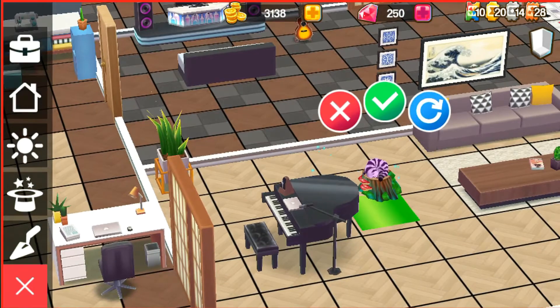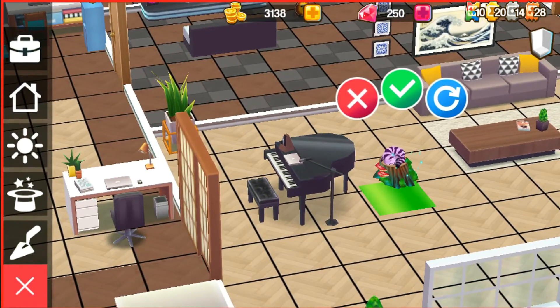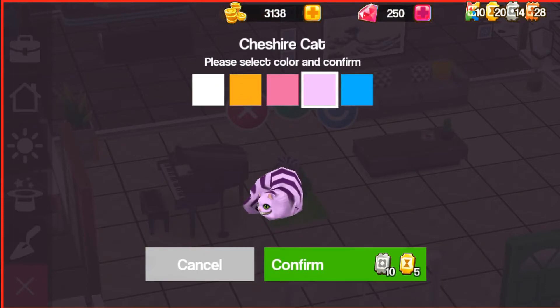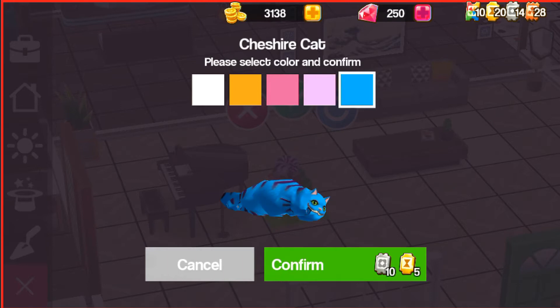I have a cat right here and I'm gonna click yes on this pop-up. Please select a color you like. This is how much you need to purchase the Cheshire cat. Oh, a blue cat — I am going to purchase this blue cat.